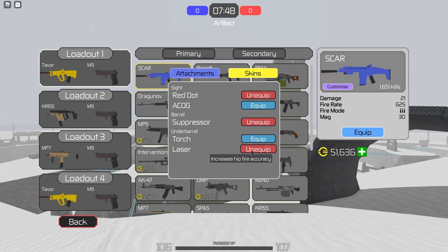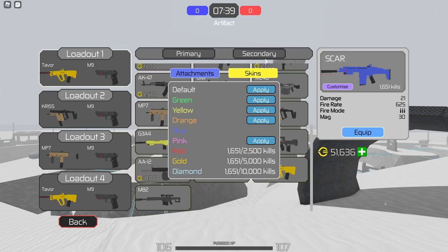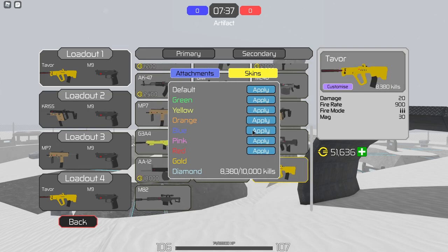The next attachment you need to get is the laser. The laser helps you out a lot, especially if you're hip firing - and I do have another part to go over on hip firing. Also, you can actually get skins out of the game. A lot of people don't know, but you do get skins at certain amounts of eliminations with a weapon.